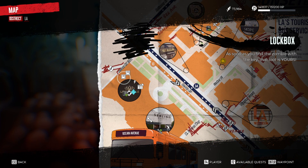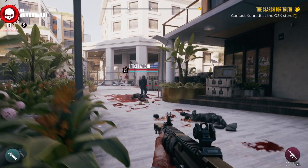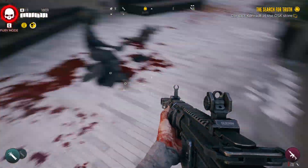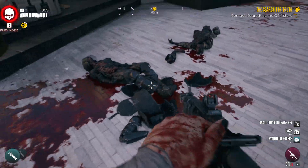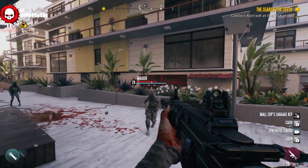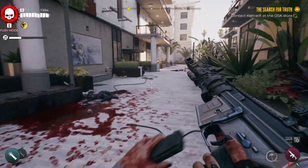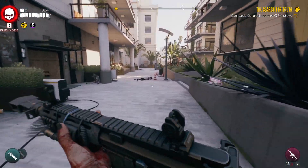You need this to open this chest over here, which is called the Mall Cop's luggage. So let's kill Officer Wilson, get the key — that is the Mall Cop's luggage key. We're going to call it there in lieu of running all the way back. So that is how you get the Mall Cop's luggage key.